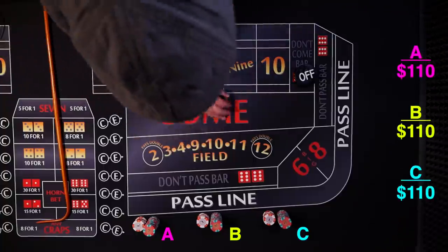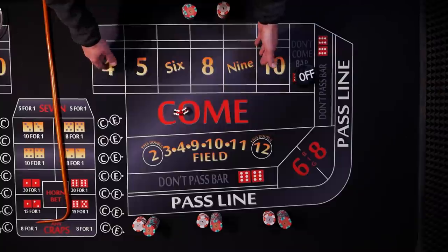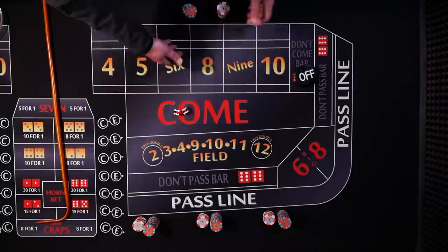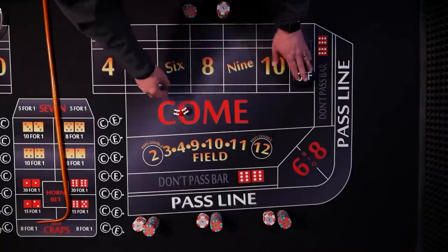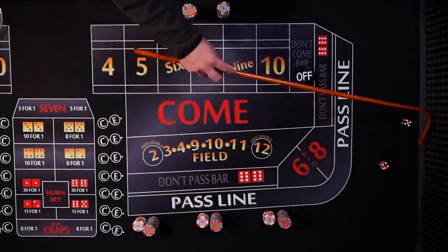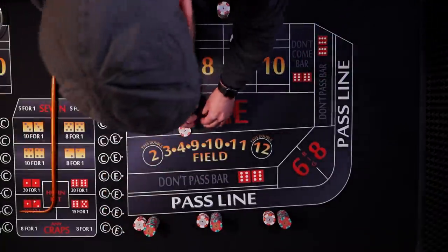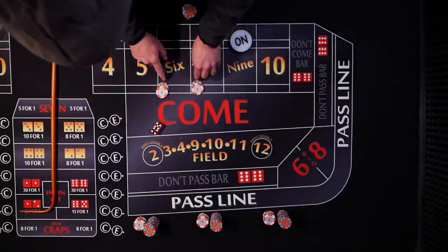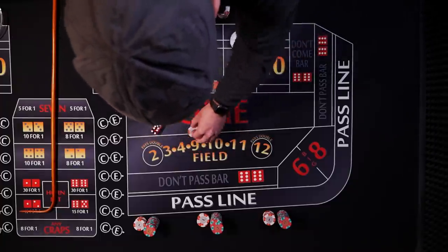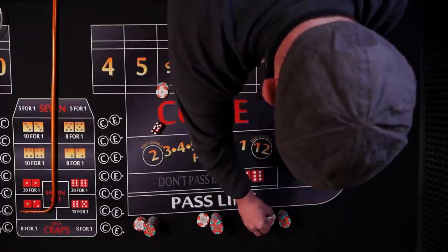I'm going to start each player off with 110 dollars. You don't have to wait for the come-out roll — you can have your bets working. Probability-wise it really doesn't make a difference if you're not playing the pass or the don't. There's no reason to wait for the point to be set, but just for tradition's sake we'll wait. Our first point is going to be nine. Player A bets the six and the eight, Player B six and eight, and Player C bets twelve dollars each.